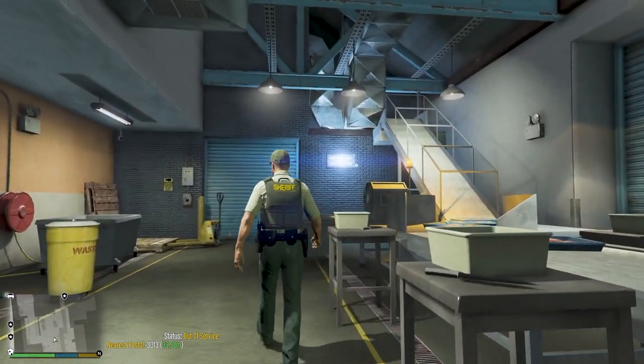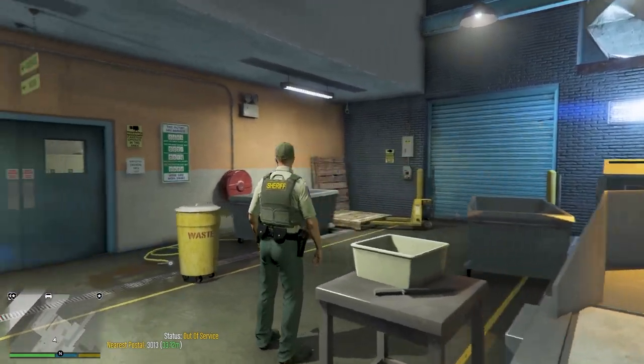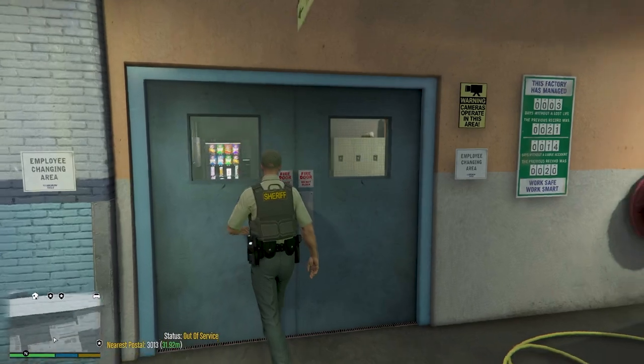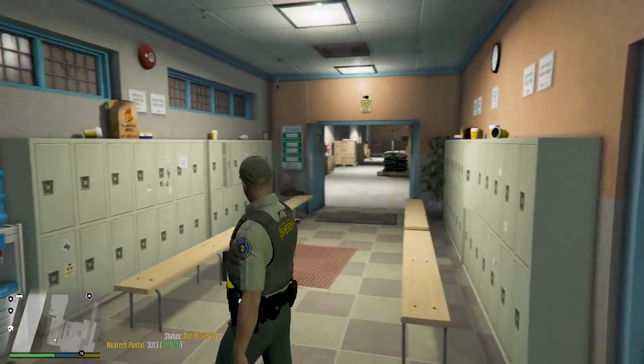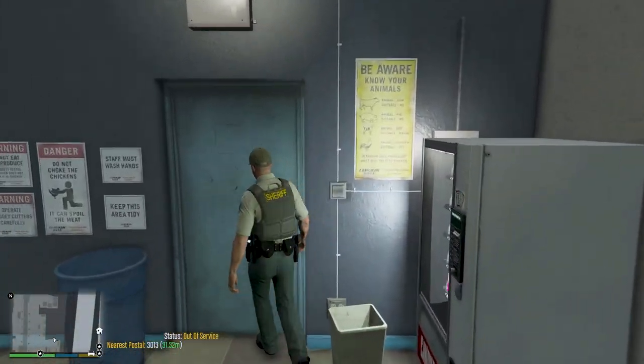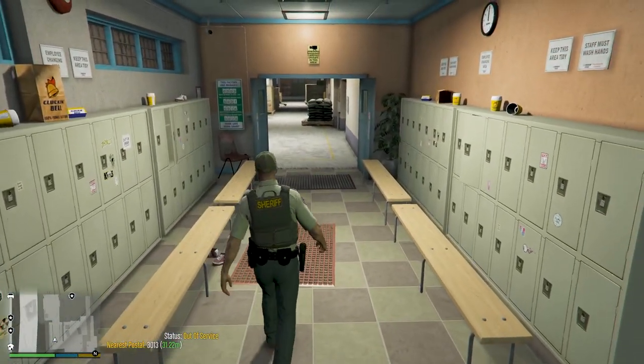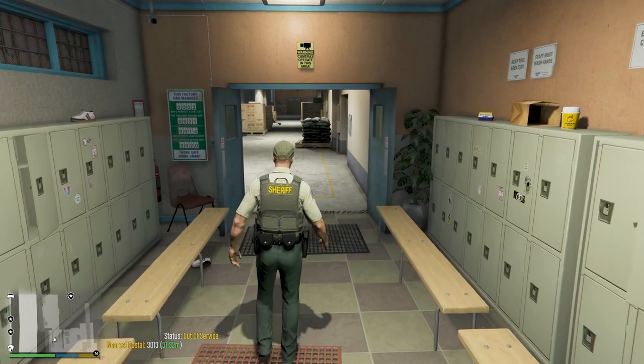I don't see anything on the other side that would be open to get into. Let's see if we can get into this area — looks like a warehouse or packing area. Yes, we can. We've got some locker rooms. This door is not open, but there's a vending machine. Looks like locker rooms to get ready to go on shift.